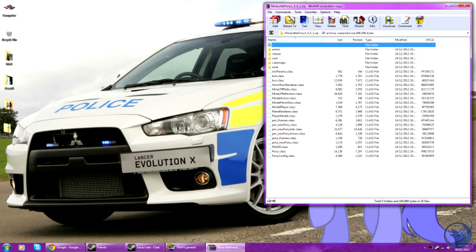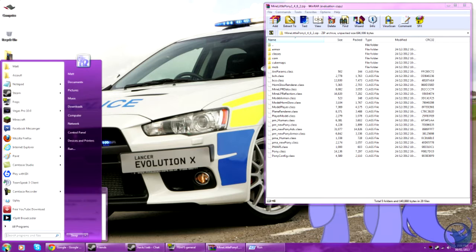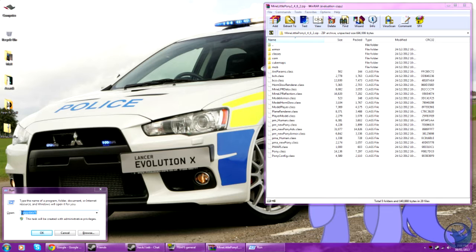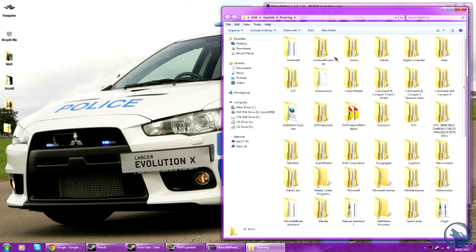Basically, press and hold the Windows logo key on your keyboard and then R for Windows 7 and Vista. For Windows XP, click on Run and type %appdata%. For Apple, you'll have to find another way.